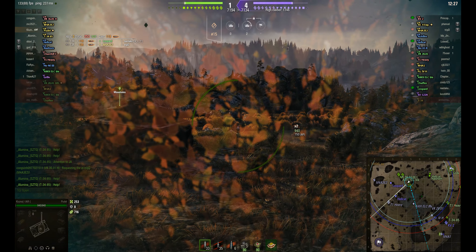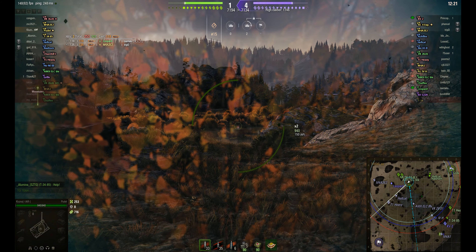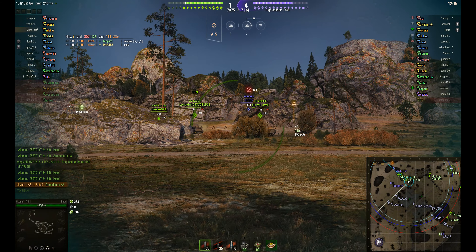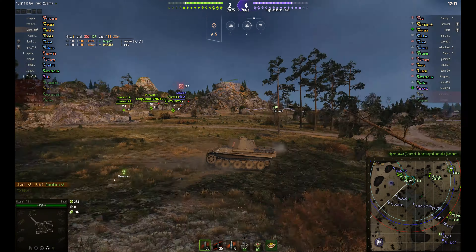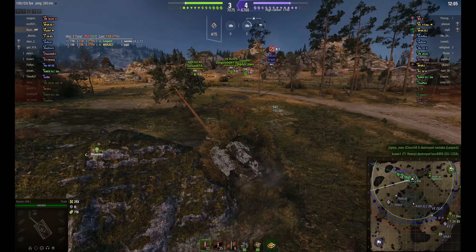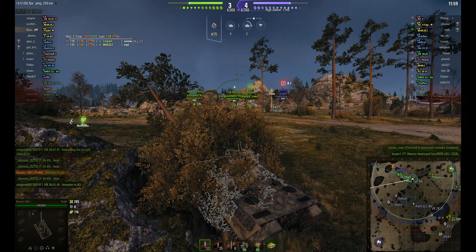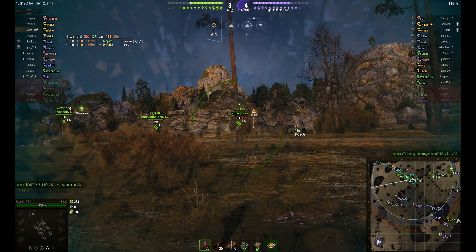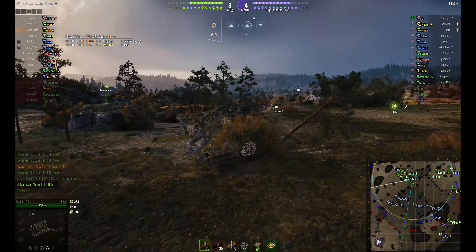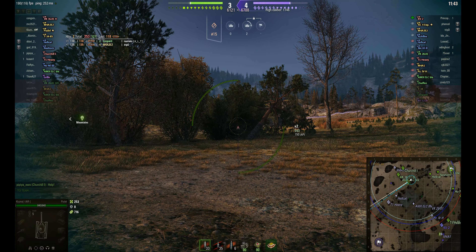He's created a nice little nest for himself here with the knocked-down trees. This is quite a useful spot on this flank — you've got a bit of protection from the hill with the bushes and a reasonable view across the top of the map. You can exit off the back quite easily and get protection from these rocks on the side. But all the targets have just disappeared — that's interesting.